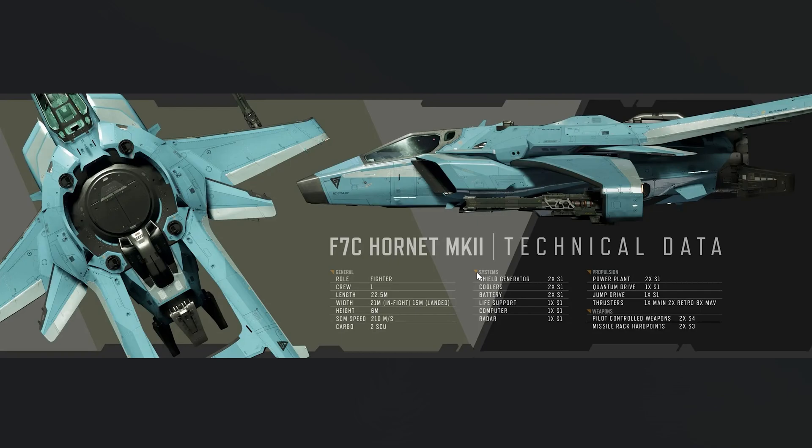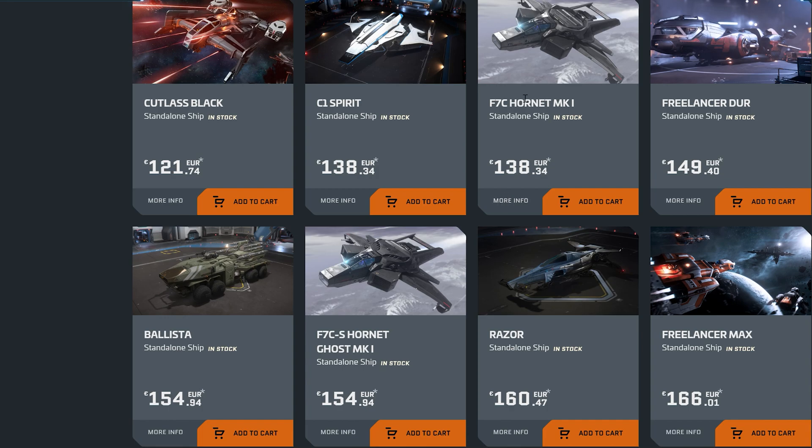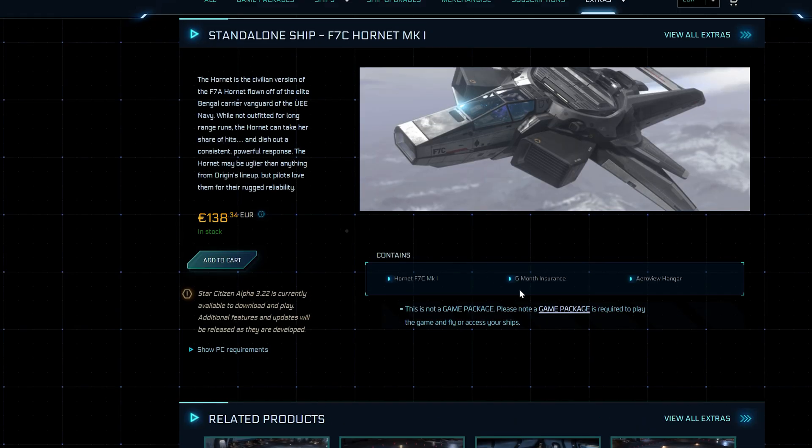What is the difference between these ships? The old Hornets have been in-game a long time — they are among the first ships introduced into Star Citizen and they are quite good. I haven't used them much; I don't like their design. To me they look like old ships from today's century, upgraded with quantum drives and shields. They are not appealing to me, but everyone has their own preferences.